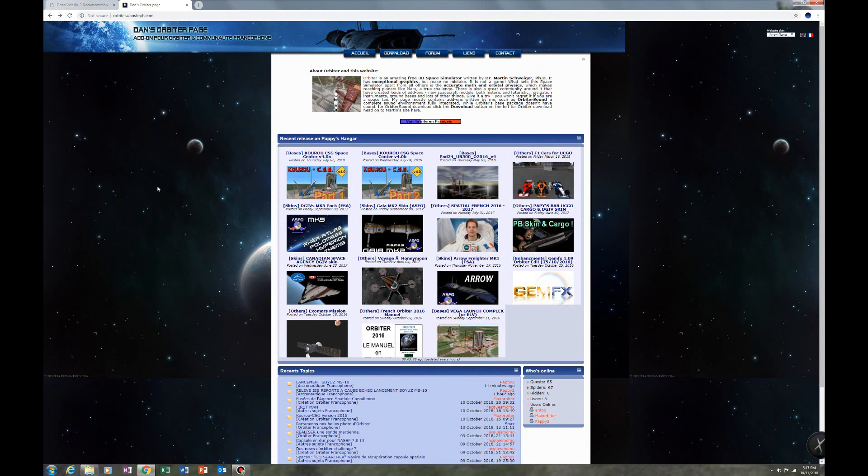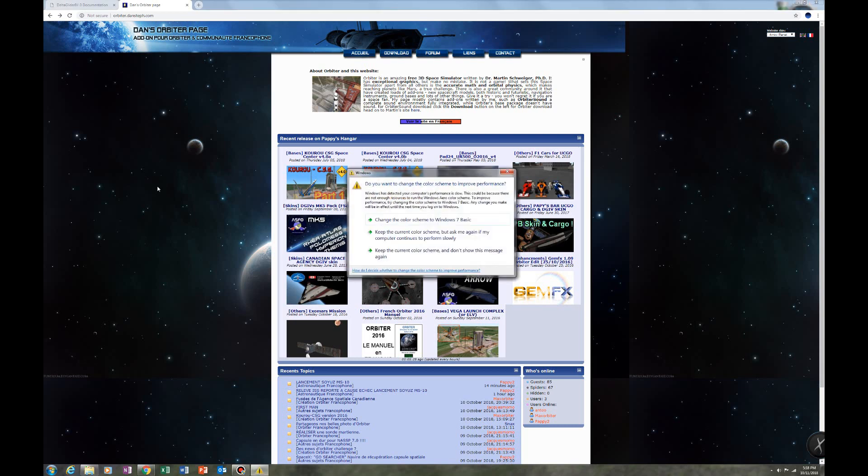Welcome back. This is Dr. Aeronautics, and we're going to begin a new tutorial series on the Delta Glider 4, and we're going to do it in Orbiter 2010 for two reasons. One, I'm tired of the 2016 bugs, and other than 3D terrain, not really that much of an improvement. The other bigger reason is because a lot of the add-ons that go with the Delta Glider 4, like CGO, are not compatible with Orbiter 2016 yet, and there's been no update yet.